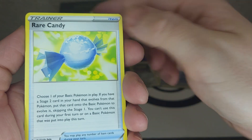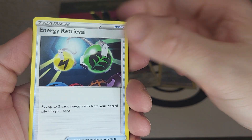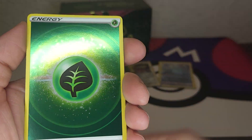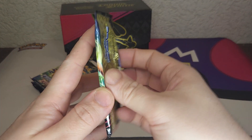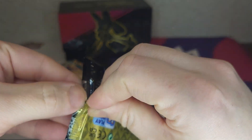Metal, no fire — Rare Candy, Luxio, Tracking Shoes, Exeggcute, Energy Retrieval, Emolga — love this shot. We got a reverse energy and a Garchomp. Reverse, reverse, reverse — grass energy.